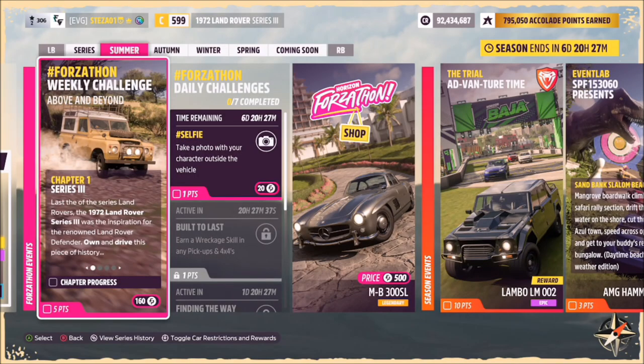Hello and welcome back to the channel. This week's Forzathon guide is called Above and Beyond, which wants you to own and drive the 1972 Land Rover Series 3 to complete all of the challenges. So without further ado, let's get stuck in and take a look at the Land Rover in question to complete in this week's Forzathon.